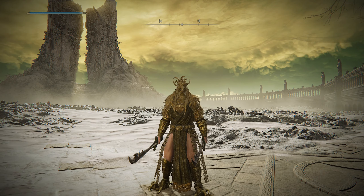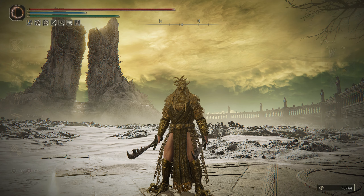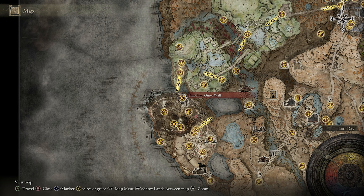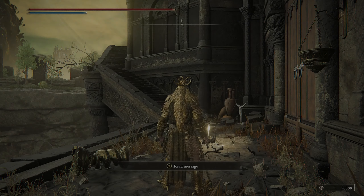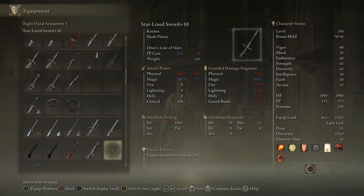To get this armor you need to be in the end game — you need to have Enir-Ilim unlocked. I would recommend going to the Enir-Ilim Outer Wall grace, and we'll go from there. This is the grace you get right after you burned the tree, so you can get it as soon as that.